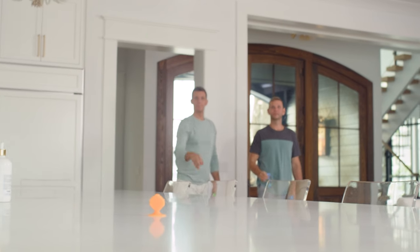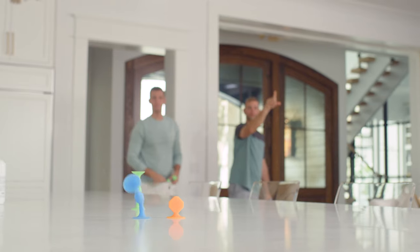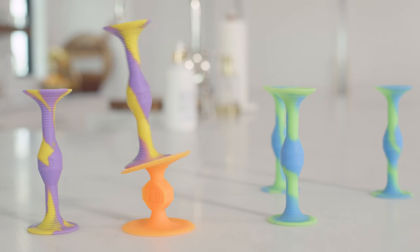Players rotate throwing until all pop darts have been thrown. The scoring is simple: three points for the pop dart closest to the target marker, and one point for all other pop darts that stick. And with the pro pack, ten points for landing on top.